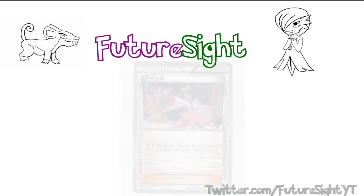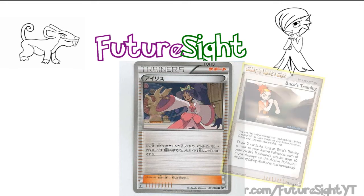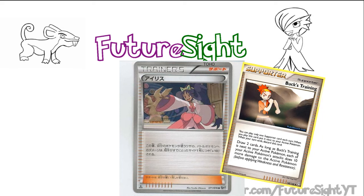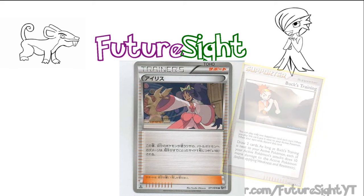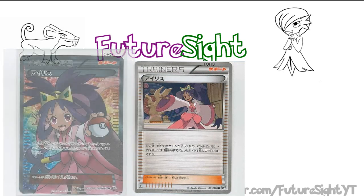Moving on from Caitlin, we have Iris. Iris is basically a potential plus 50 to your next attack — she takes every prize your opponent has taken and turns it into a Plus Power. Whereas this card is amazing in your late game, in your opening few turns it is completely useless as your opponent won't have taken any prizes. At least Buck's Training from Legends Awakened let you draw two cards even if it was just Bill and Plus Power rolled into one. Iris can be good late game, so things are a bit up in the air as to whether people will play her.